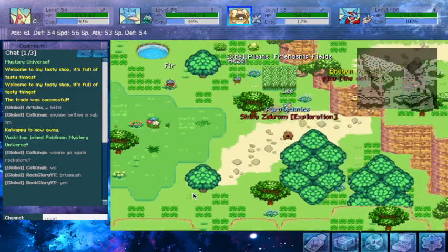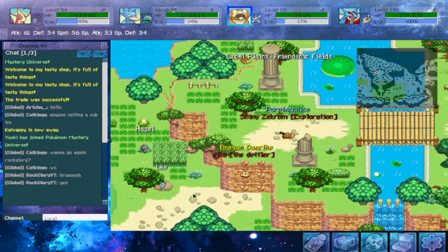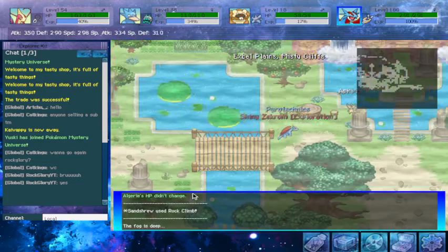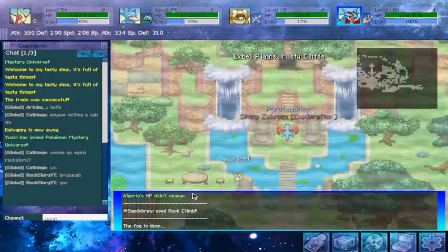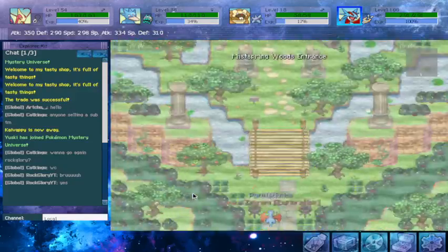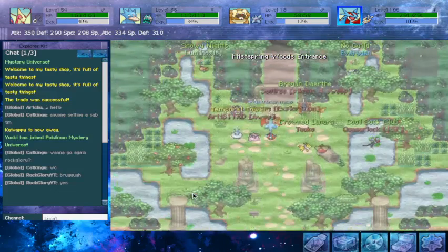If anything, you can grab Rock Climb and then just get a Cut Mon and come down. I just usually have all my HMs on one. But right here, this little addition was not here before. And if we come up here, we reach Expo Plains Misty Cliffs. If we come in here, Mist Spring Woods is our brand new dungeon.